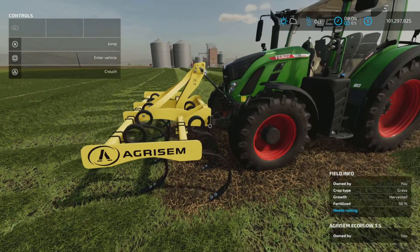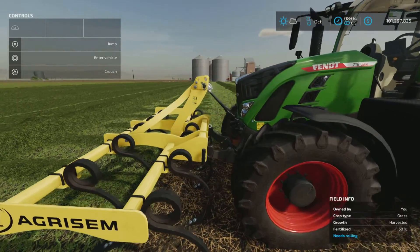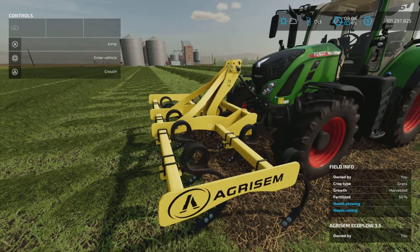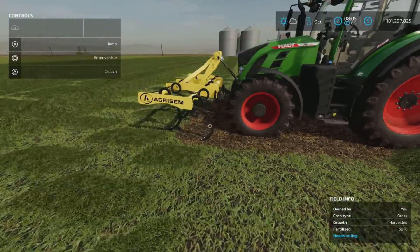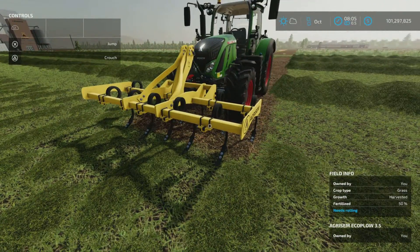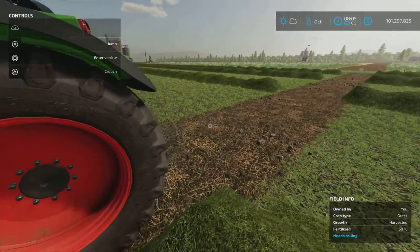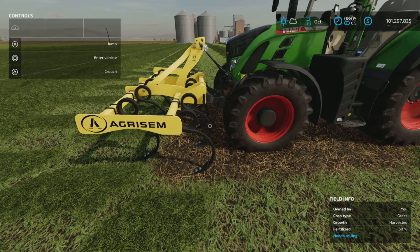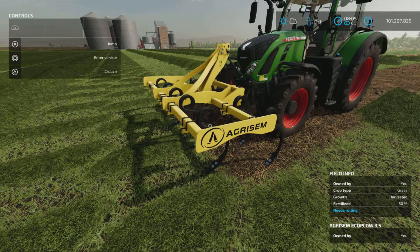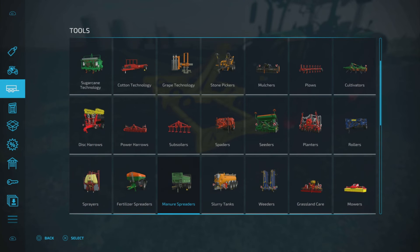As you can see, it is actually a subsoiler that affixes to the front of the machine. That way you can attach something in the back, but being 3.5 meters it's a bit of an odd size. I was thinking of putting a seeder or a planter of some sort, but they're either three or four meters — not a lot of 3.5 meter planters or seeders out there. You'll find it in-game under Tools and Subsoilers.